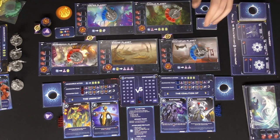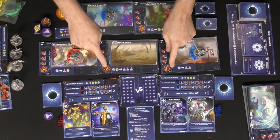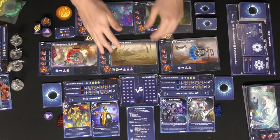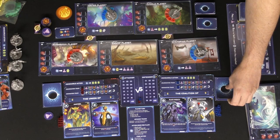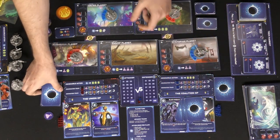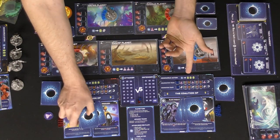Each space has an available action, an available XP token until it's removed, and colonization spaces you fill from top to bottom. Each player draws three cards, and the player with no science starts the game — in this case, the second player has one science, so this player begins.